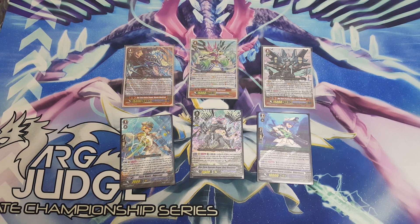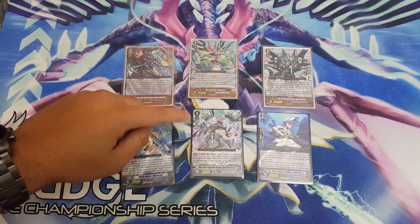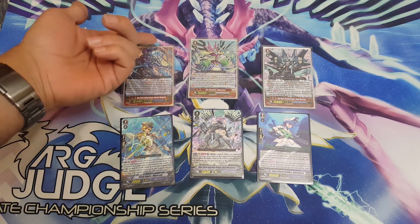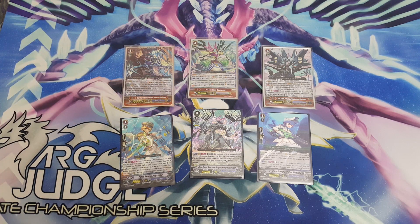If you're playing the grade two game for a long time, you can make sure you have the copy in the soul, do Glory's skill, and then do the Sabreeze. Sabreeze gives you a bigger Vanguard with an extra drive check — triple drive — so you can utilize front triggers.